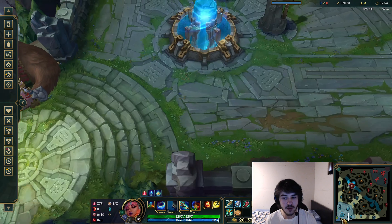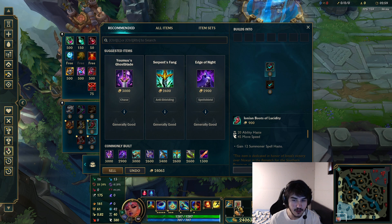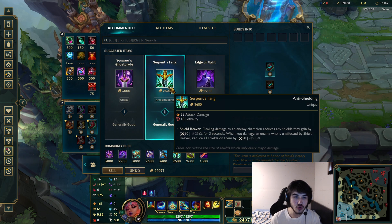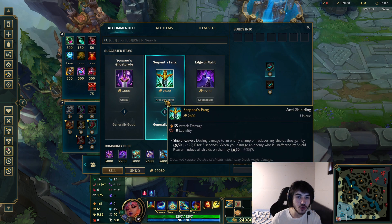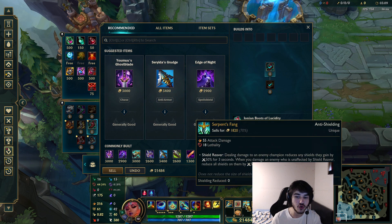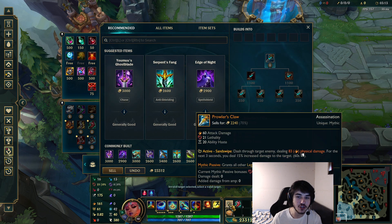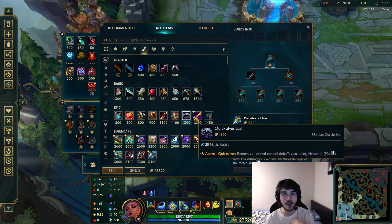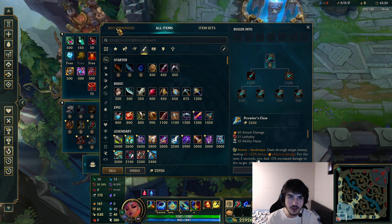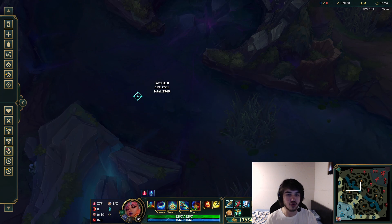So here's the build order. In game, go Prowler's first, then Boots second — sometimes I finish Boots first depending on gold when I recall. Then Serpent's Fang second. It's so cheap and so good for the price — best item. And importantly, buy Boots after you finish Prowler's. You don't want to delay the Prowler's power spike. After Serpent's, finish Manamune — and it should be stacked or close to stacked.